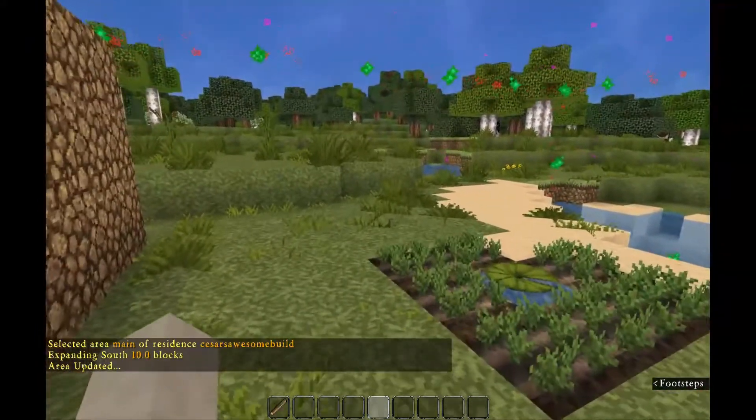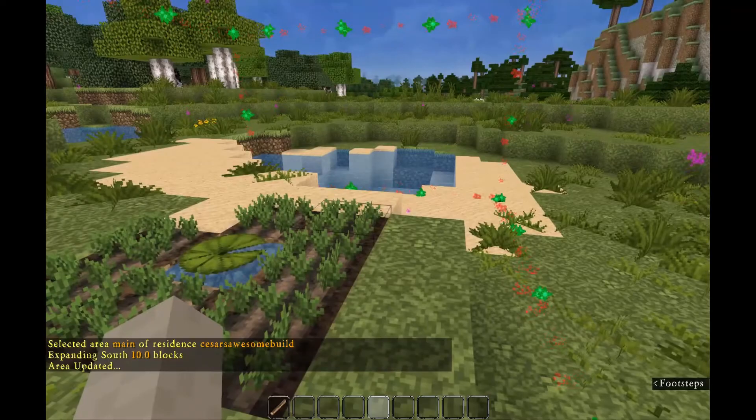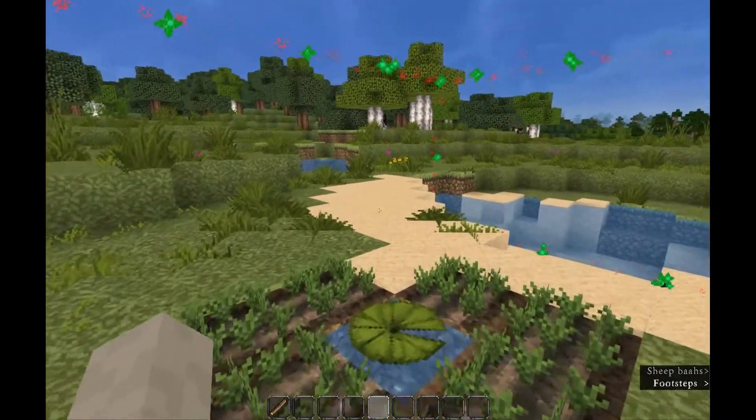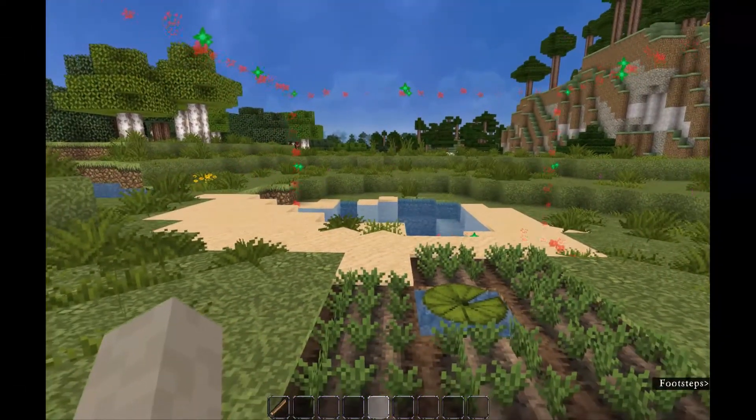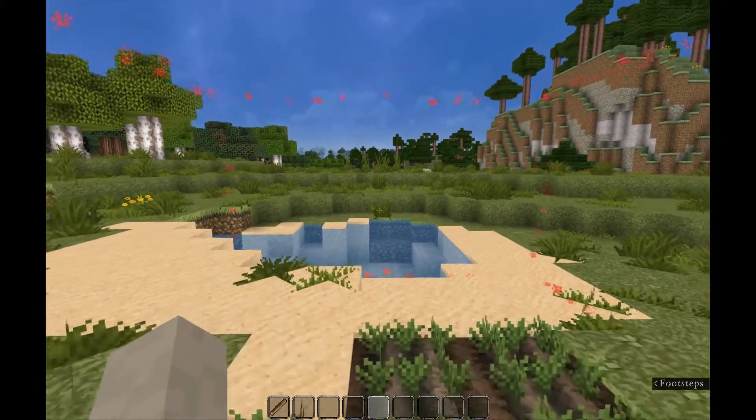This will immediately expand the residence and charge your bank account for the expansion. Now if you realize you expanded too far, keep looking at the side of the residence you want to modify.